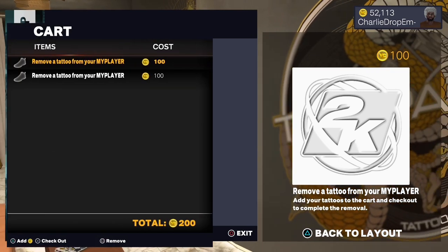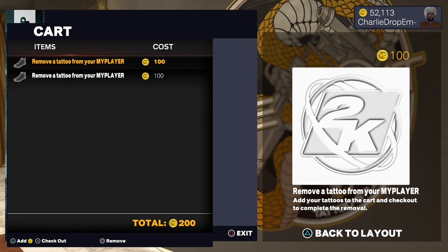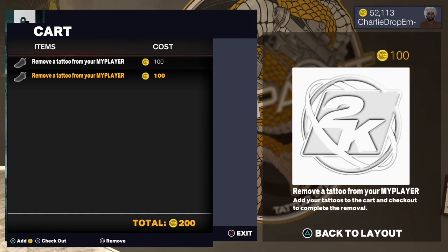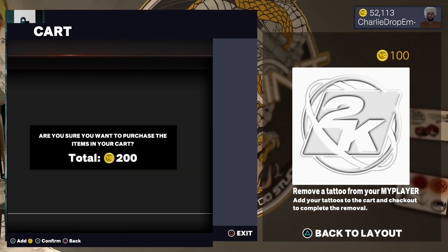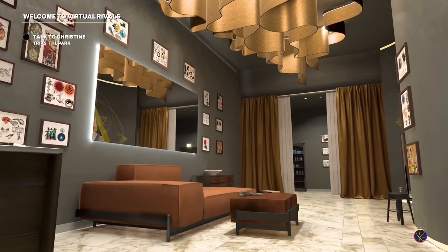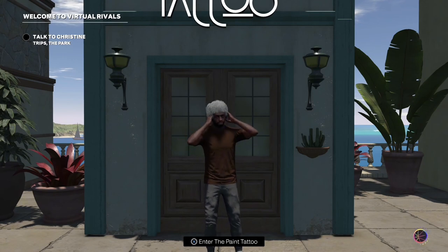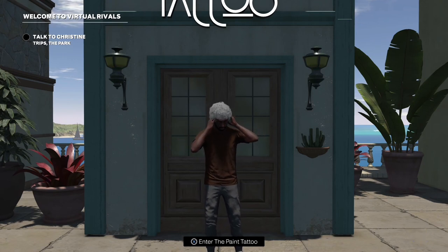Pretty much what I'm going to do is put all those tattoos in the cart. Now there's 100 VC to remove, so I'm going to check it out and boom — your tattoos are gone, nowhere to be found. This is Charlie Drop, like, share, and subscribe if you are new.